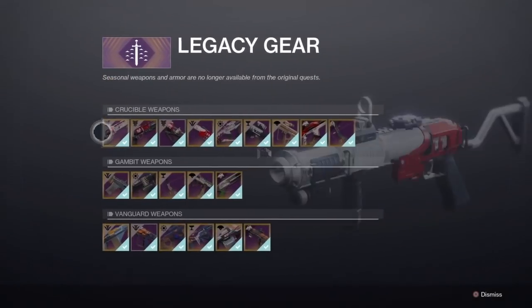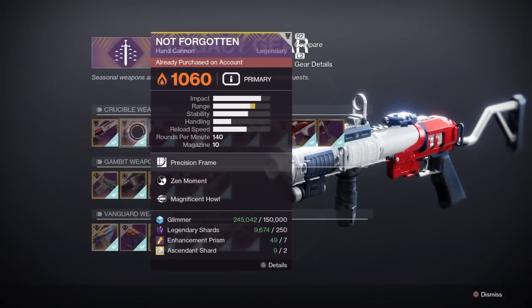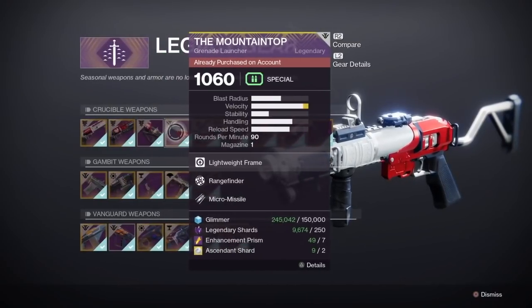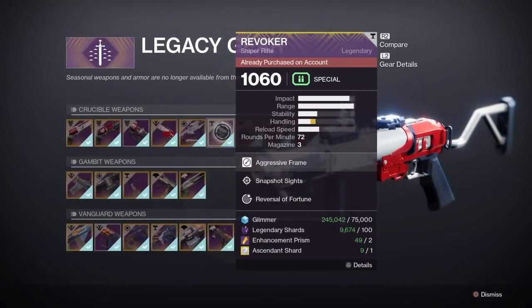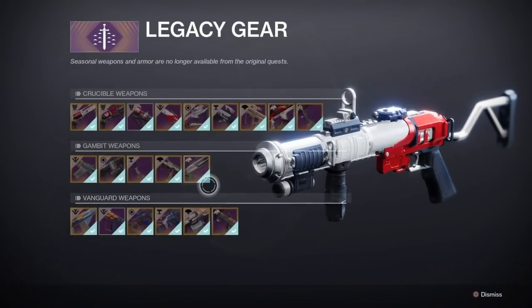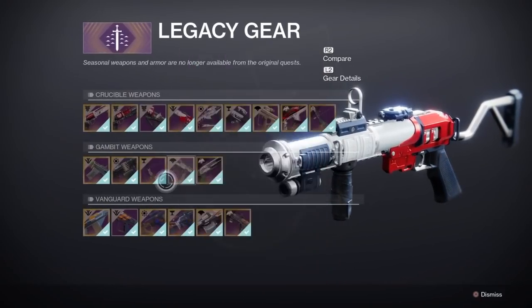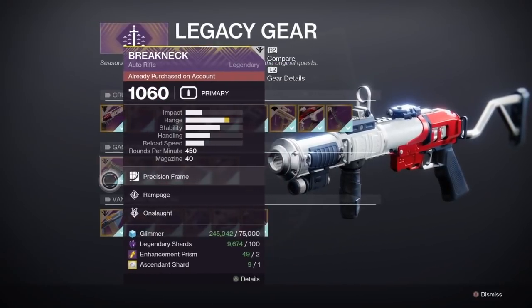This is how you can pick up any of the exotics you were unable to get in the past. They even have all of the pinnacle weapons like Luna's Howl, Not Forgotten, Redrix's Broadsword, Mountaintop, Point of the Stag, Breakneck, and Delirium. All of these weapons are obtainable — you're going to need to farm out ascendant shards and materials to get them, but it's definitely worth it if you missed out.